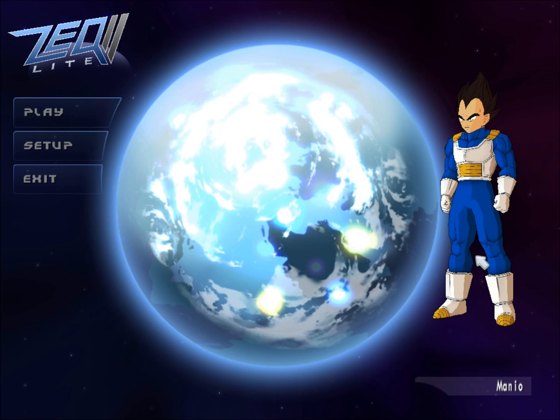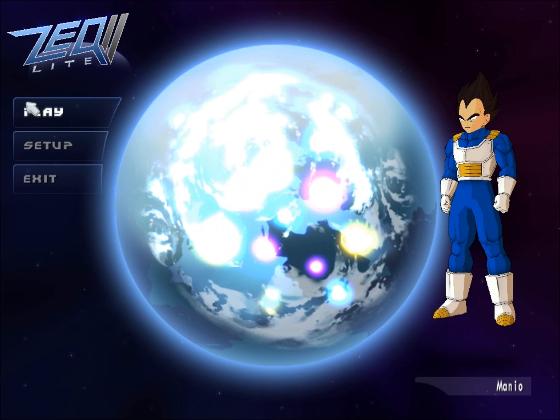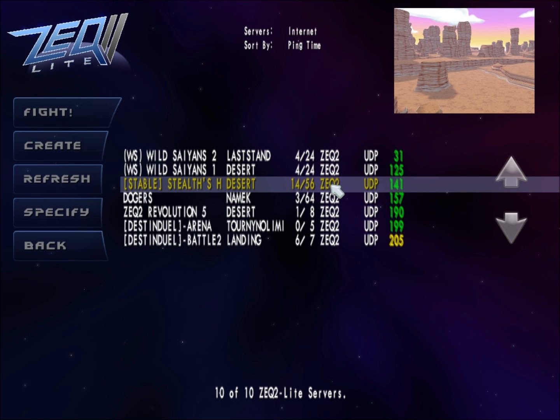You can see I'm playing as Vegeta. So let's play as Vegeta, we'll hop into the game real quick. 1456 — there's a lot of people. Let's hop into this one.